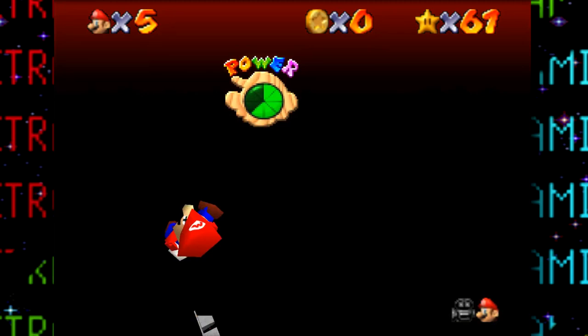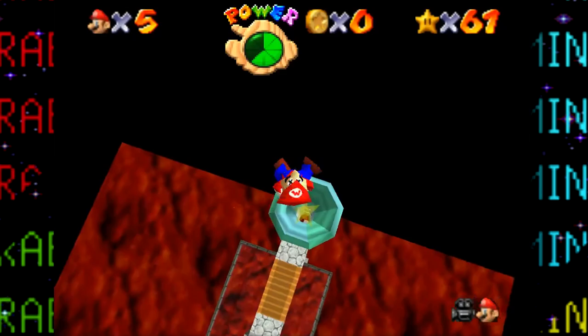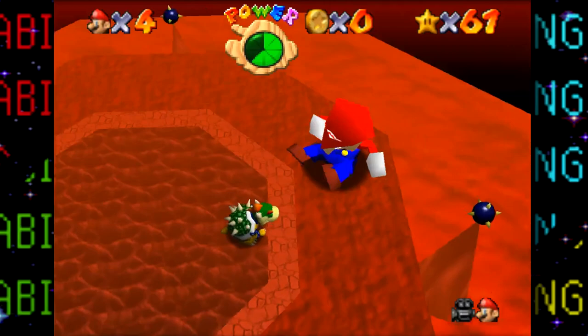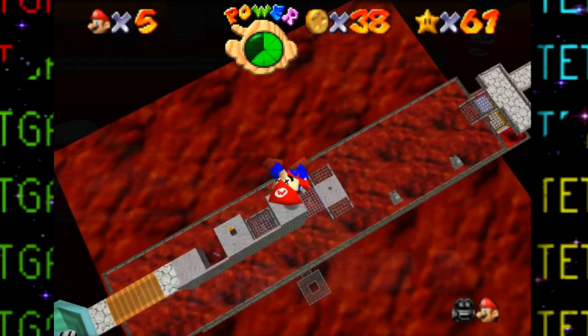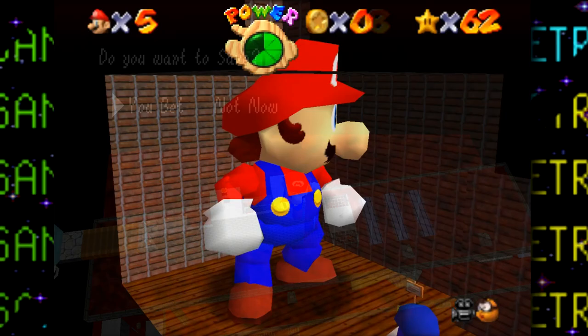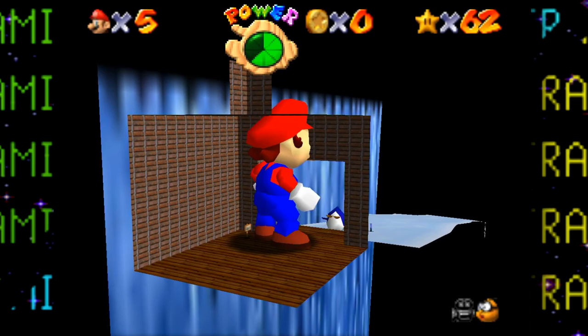Now on to Bowser in the Fire Sea. Just like in Lethal Lava Land, the lava can be used to our advantage to fly up and fall right down into the warp pipe at the end, basically skipping the entire course. Bowser here is basically just as challenging as last time, but one throw into a bomb and he's down. The second key is ours. After running through the course again and grabbing all the red coins, we're up to 62 stars.